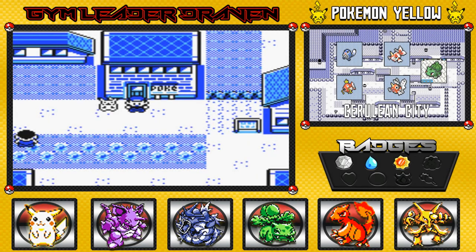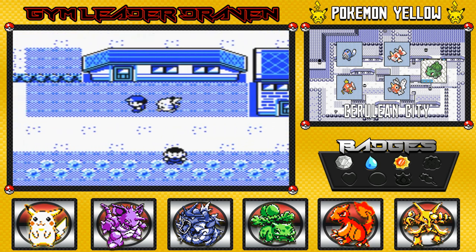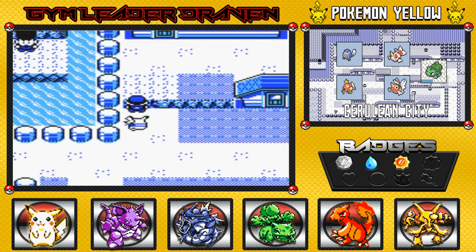What's up guys, it's me your host Draven, welcome to another episode of our Pokemon Yellow Walkthrough on Gym Leader Draven's channel. In the last episode we did the Mew glitch — yes, it legally works on the 3DS. Now it is finally time to head on over to the Rock Tunnel. We have to take a long route with a bunch of trainers, so might as well do it before you guys get bored.